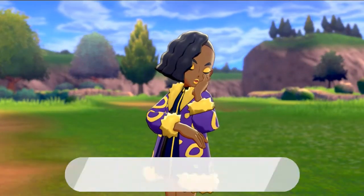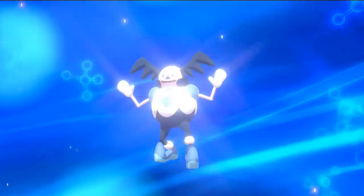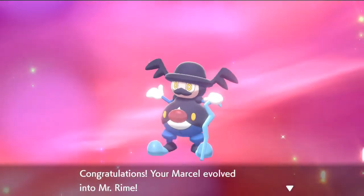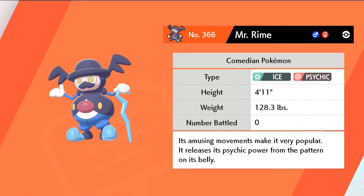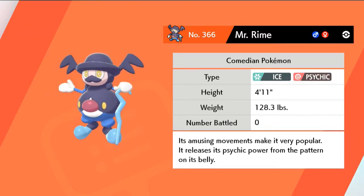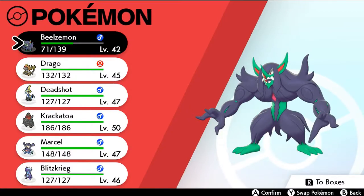Just like that, Marcel is evolving - three evolutions in one episode! Wow, this is awesome! Galarian Mr. Mime evolves into Mr. Rime! Look at that guy! Mr. Rime, the Comedian Pokemon - its amusing movements make it very popular, releasing psychic power from the pattern on its belly that looks like a smile. It doesn't learn a new move but let's start using Mr. Rime.